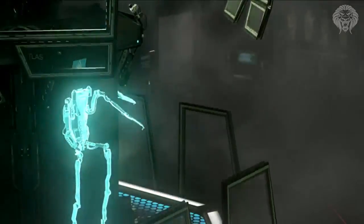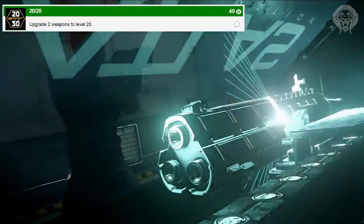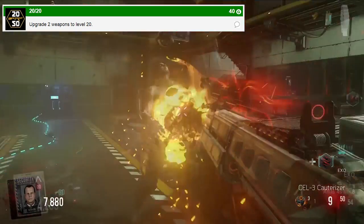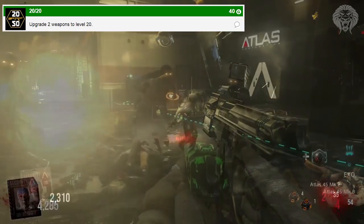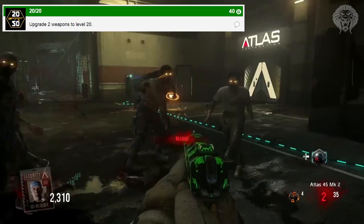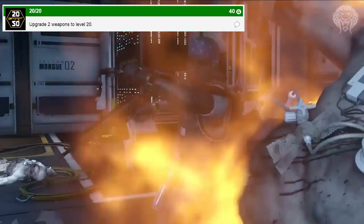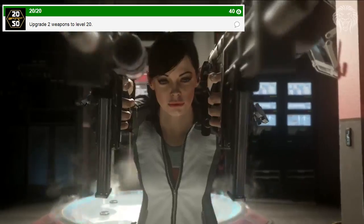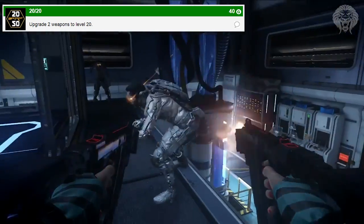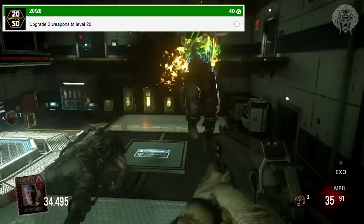Then there's one called '2020' — upgrade two weapons to level 20. We've actually seen a few weapons like the Atlas 45, which has different variants with a desert camo and a green camo. This might be what the upgrade system looks like. I'm not sure if it'll be similar to Pack-a-Punch, where you spend 5000 points and the weapon gets completely re-skinned with different sounds. I think the upgrading might be a little different — kind of like elite variants of weapons.